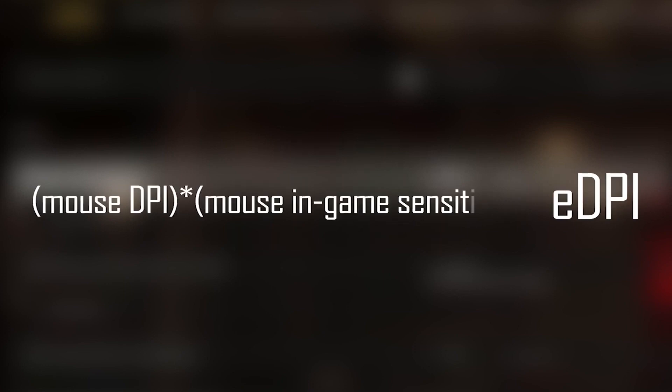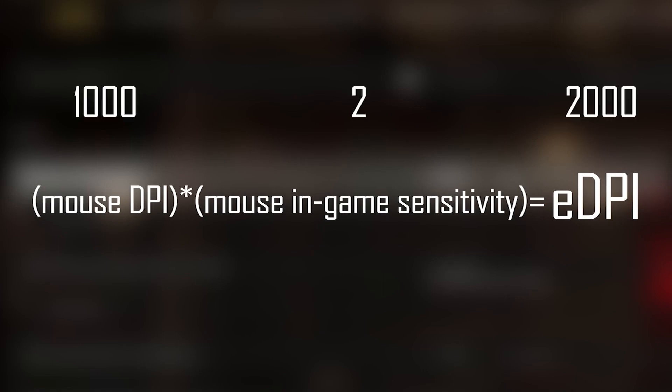EDPI is equal to the DPI of the mouse multiplied by the in-game sensitivity of the mouse, and you are actually playing with this EDPI. For example, if your in-game sensitivity is 2 and the DPI of your mouse is 1000, your EDPI will be 2000. Now, if you change the in-game sensitivity to 5, you must set the DPI of the mouse to 400 so that the EDPI value does not change. In this way, your EDPI value will remain constant.